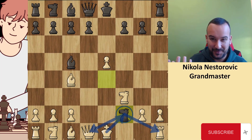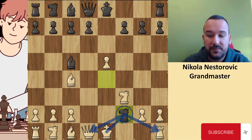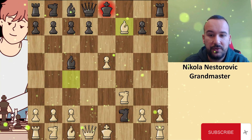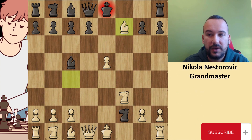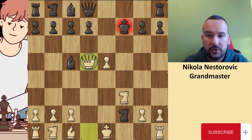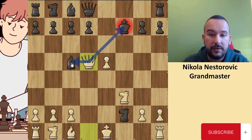Thank you, I hope you had enough time. In this position, the key move for white is the sacrifice of the bishop — bishop f7. Beautiful. Why is this sacrifice so important? Of course, there is nothing else for black to do except take, but now the white queen is entering the game. Queen to d5 check, attacking the king and at the same time attacking the bishop.